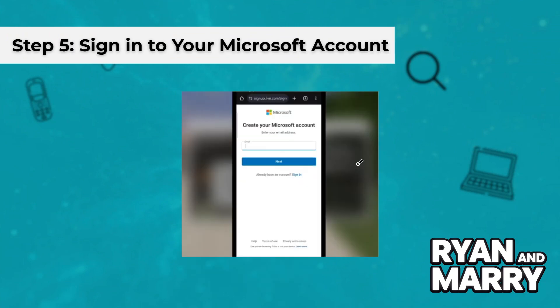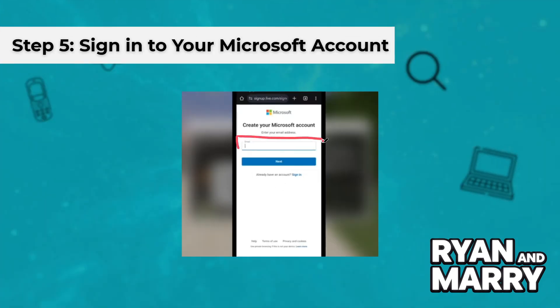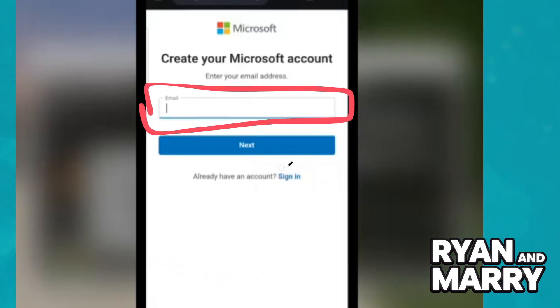Step 5: Sign in to your Microsoft account using your Microsoft account credentials. If you don't have an account, you can create one for free on the Microsoft website.